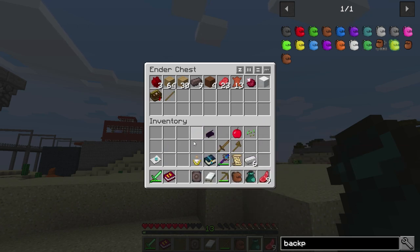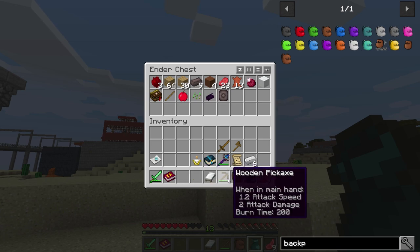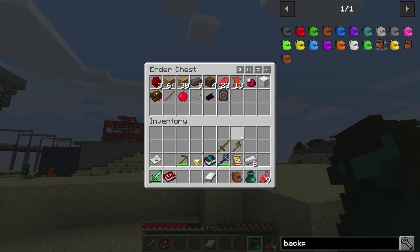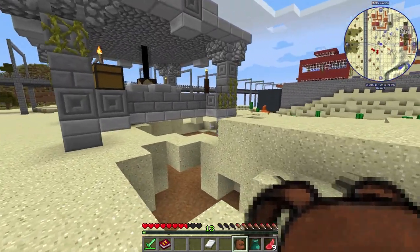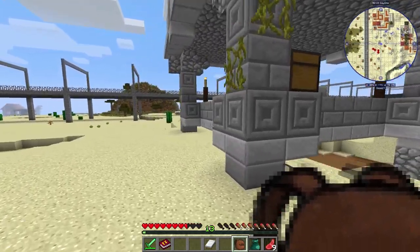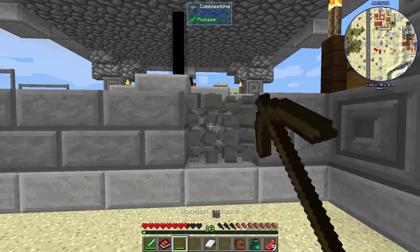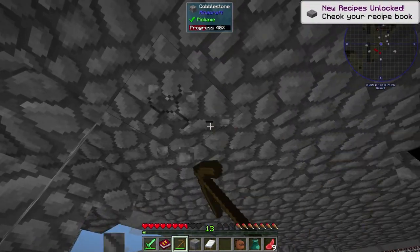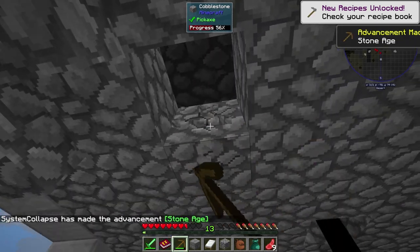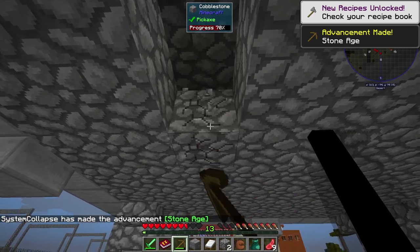There we go — white wool. Let's get rid of most of this stuff. I'd like that cobblestone actually — I should probably grab that too, because we don't have a lot of good sources of cobblestone. I really don't know what these things are about yet — it's got something to do with Evil Craft obviously, but I don't know the ins and outs. I guess we'll figure that out over time.